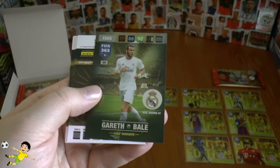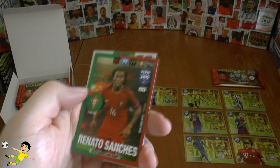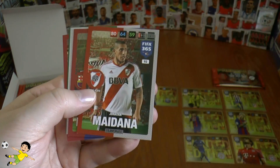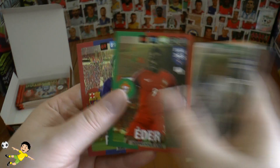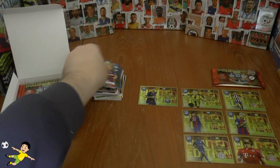Danilo Pereira and Gareth Bale, fans' favourite of the Madridistas. We also get the Renato Sanchez base card — international star — Medina, Mascherano, Varga, Adair and Rakitic — Ivan Rakitic of Barcelona.